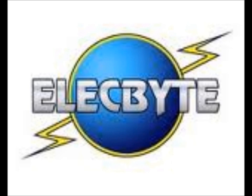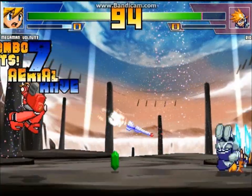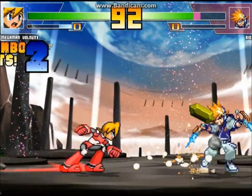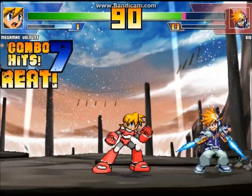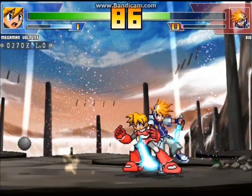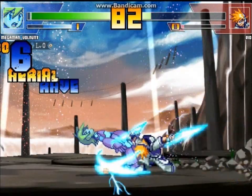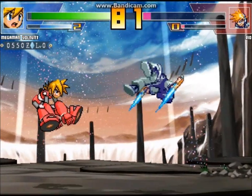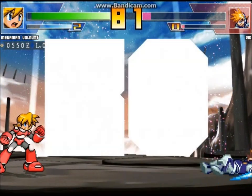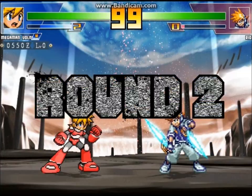MUGEN is a freeware 2D fighting game engine designed by Elecbyte. There are many different versions of MUGEN, such as WinMUGEN and MUGEN 1.0, with MUGEN 1.0 being the current and best of them. The engine uses seven buttons for gameplay along with the directional keys, accommodating six-button fighters which use three punches, three kicks, and a start button. However, characters do not necessarily use all seven buttons and don't need to follow a traditional six or four button format.